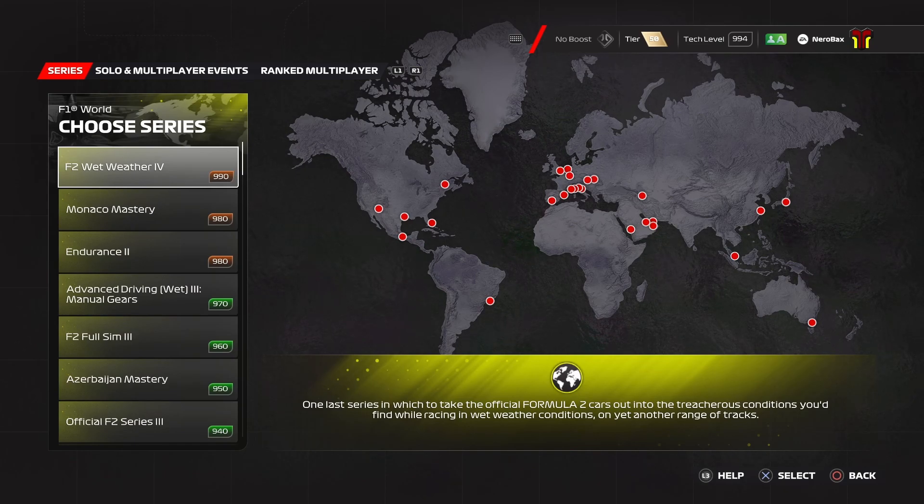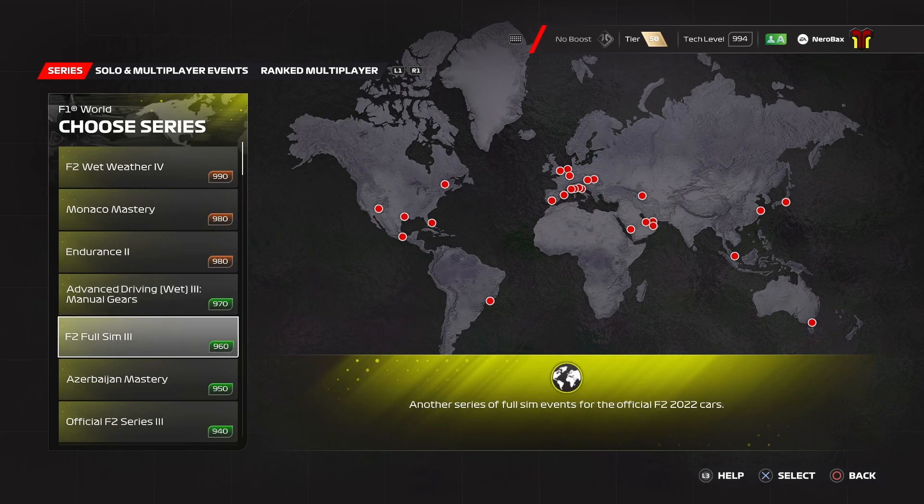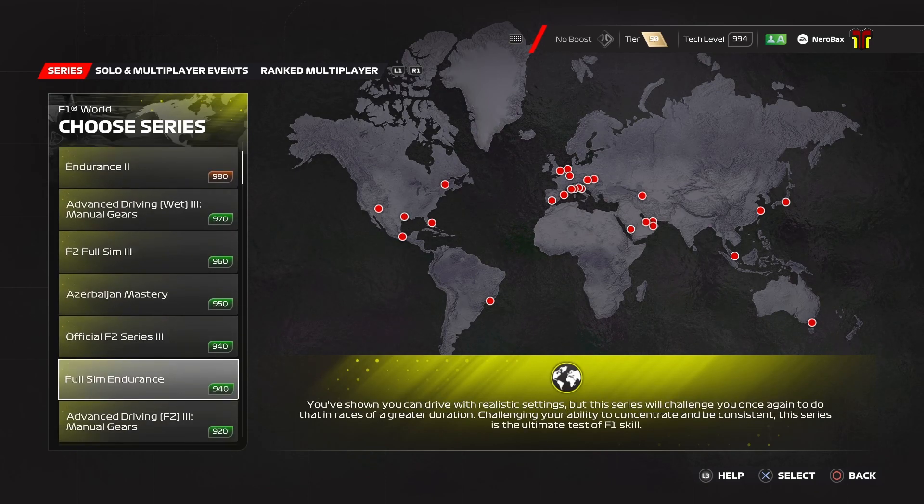Now, what I mean when I say do a series to completion is that most of these will have three races. There are some exceptions to this, but basically you want to continue doing the same series until you receive a trophy, at which point the series is complete. And after two or three series completions, you'll have a popup that says you've unlocked new races. And as you see here in the bottom middle, if that new series you unlock can upgrade or give you new weekly or daily races, it will actually straight up tell you.